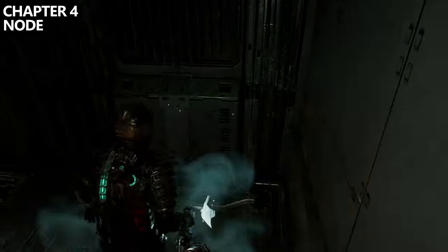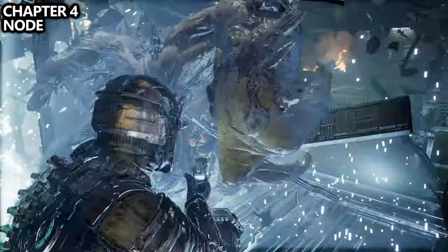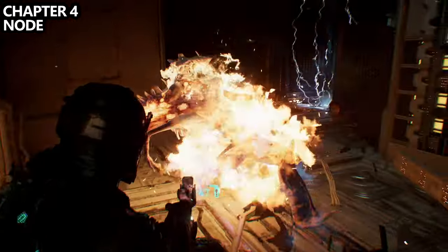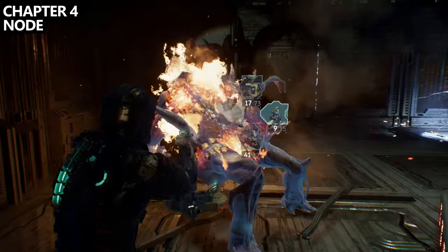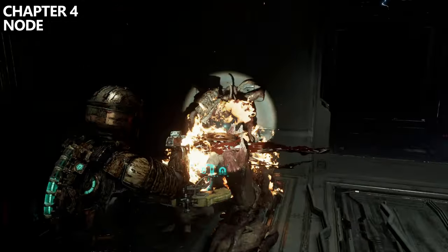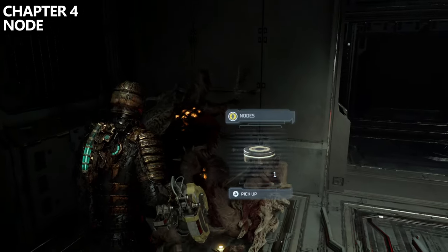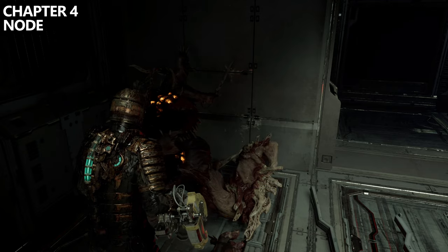You'll then make it to the Electrical Systems Room itself. You'll be going through and eventually get attacked by another brute. Use your stasis and feel free to use your flamethrower or whatever weapon you desire — I was going for the flamethrower achievement. After you take out this brute, you'll find yet another node being dropped, so make sure you pick that up.